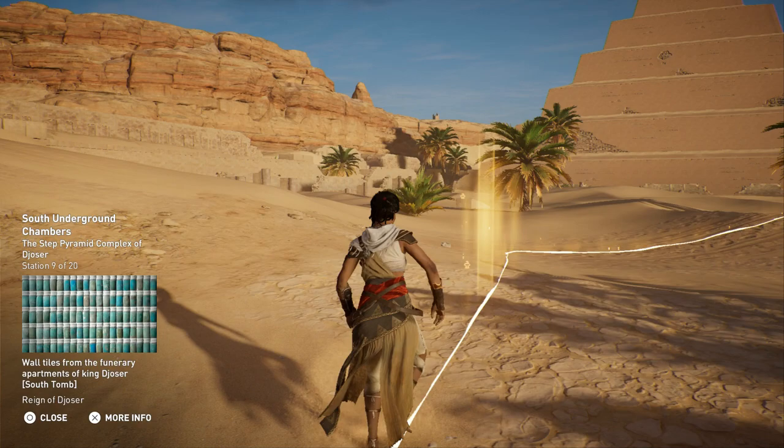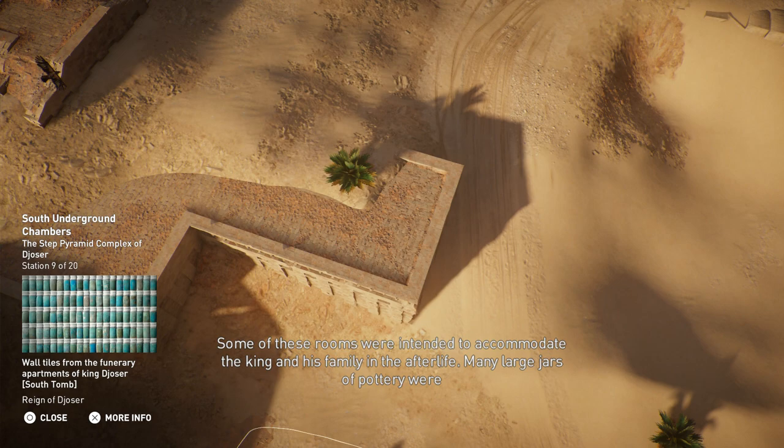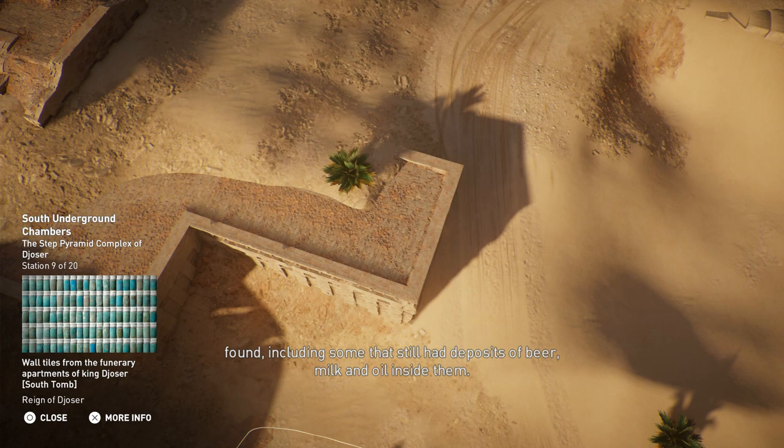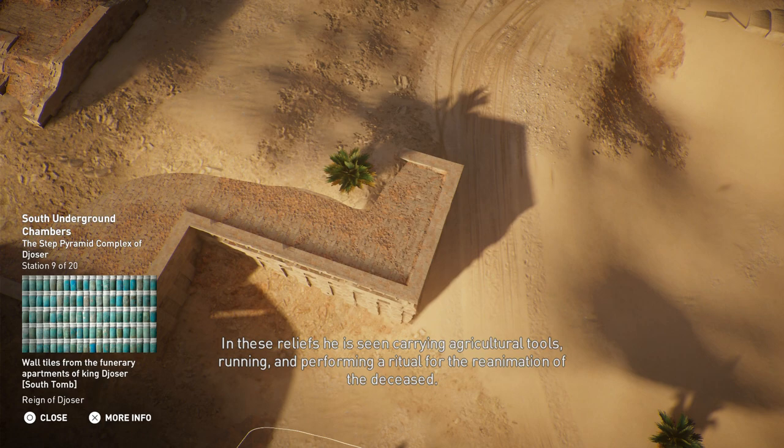A polished limestone staircase leads west from the tomb to underground apartments. Some of these rooms were intended to accommodate the king and his family in the afterlife. Many large jars of pottery were found, including some that still had deposits of beer, milk, and oil inside them. The false doorways are decorated with reliefs of the king taking part in rituals — he is seen carrying agricultural tools, running, and performing a ritual for the reanimation of the deceased.